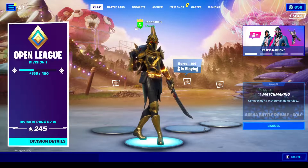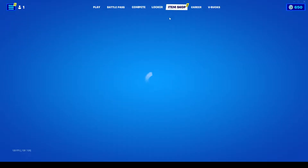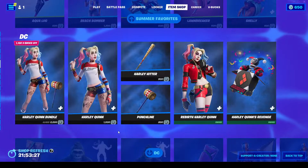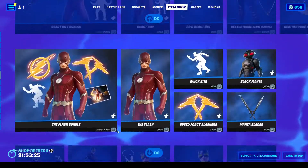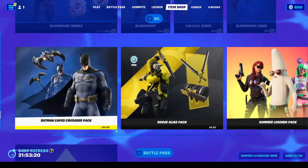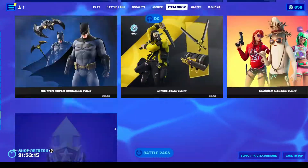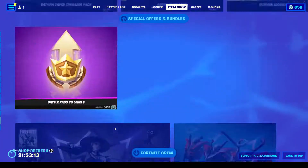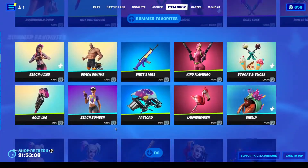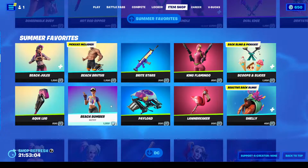My brother might join me later. This skin wasn't in the item shop — I haven't checked. So Rebirth Harley Quinn, I got that because I bought the comic. DC item shop. Okay, peach rum skins.